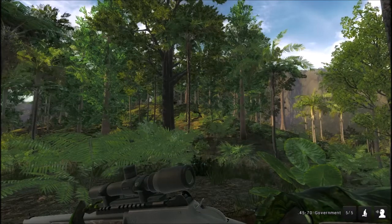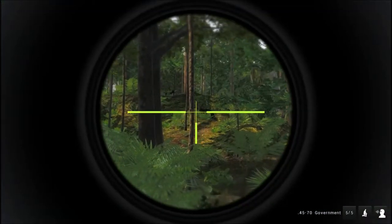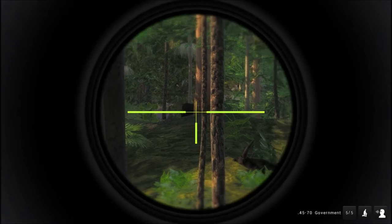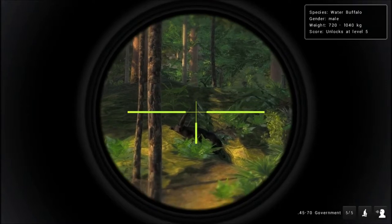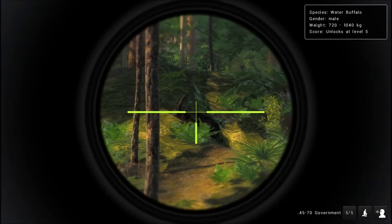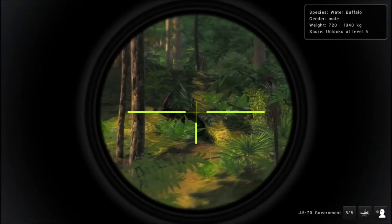Okay, first kill is going to be a sleeping Water Buffalo, but we also have another Water Buffalo up there. This one is a male, 720. I don't like the horns as much as those other horns, but we're just going to go ahead and take this one.